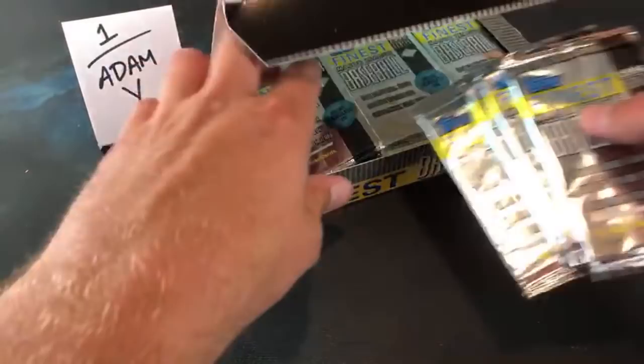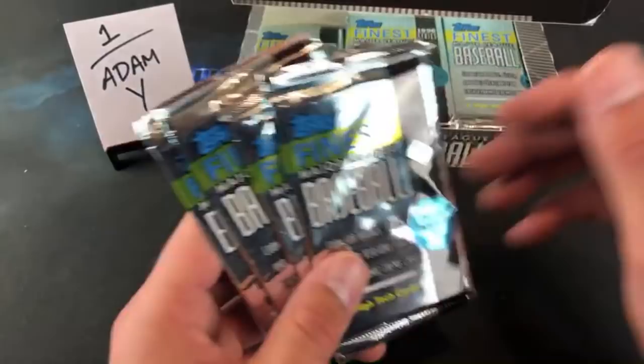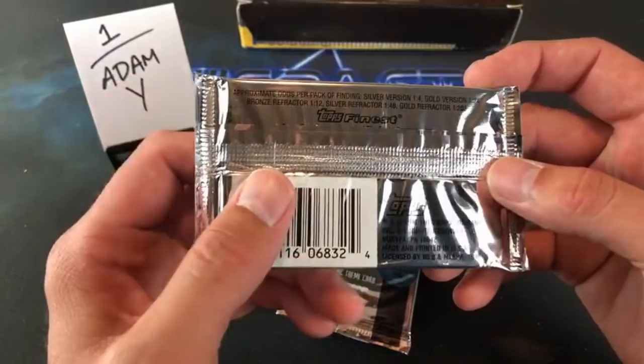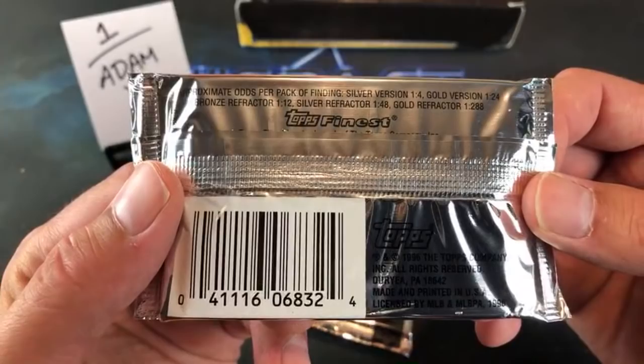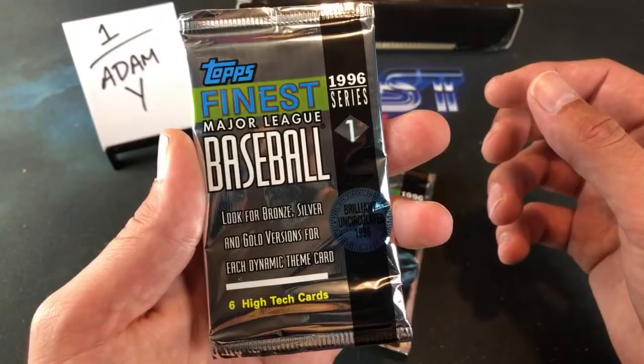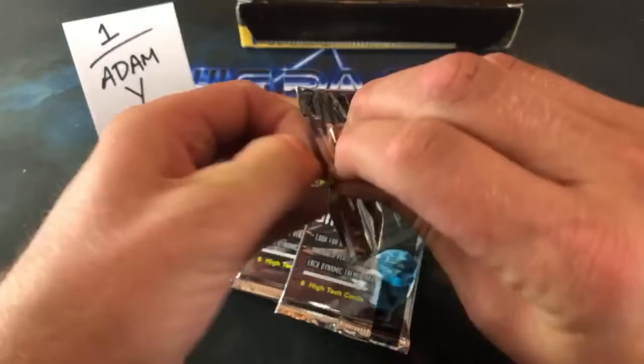So let's do our math here very carefully so no one gets screwed over. The first four-pack spot, number one — Adam Y. There's a typical flashy design on the packs, kind of known by Finest to do this. Silver refractors are one in four, gold is one in 24. Frank Thomas is in Series 1. There are six cards per pack — let's go ahead and see if we can find them.